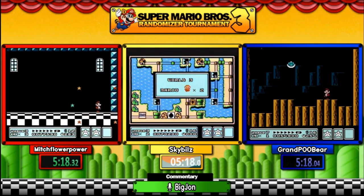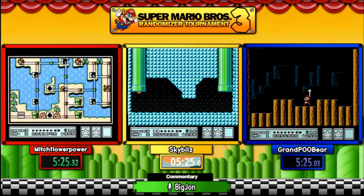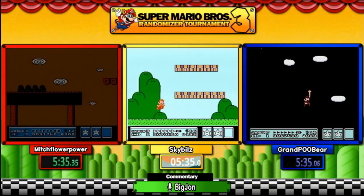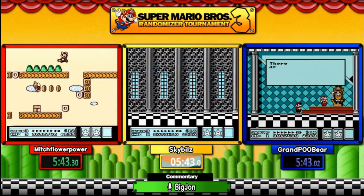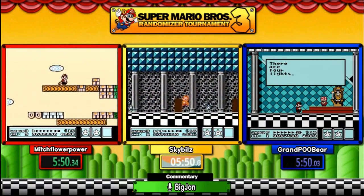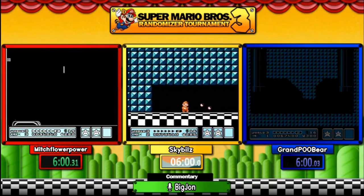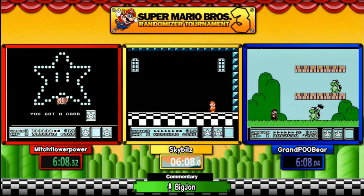Grand Pooper is going to try one more chance at this fight. We saw three hits earlier. Pooper needs to be careful — down to just one life. Mitch had an end-card game again. End cards can give you random power-ups. You can see the path takes him behind World Nine, so Mitch is actually traversing World Three's map backwards because there's only one stage left. Mitch gets the three stars — a very wise thing to do in a randomizer because you don't know when you may need to take a death.